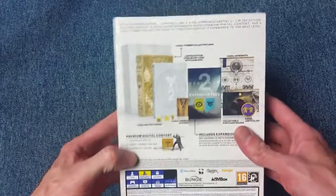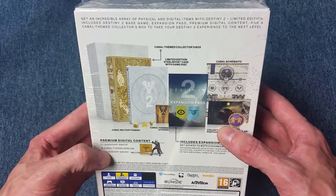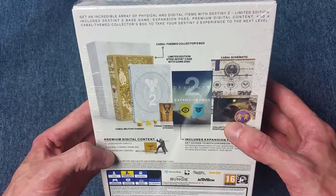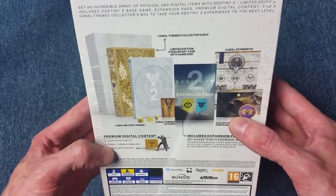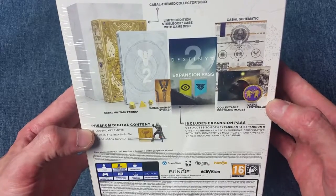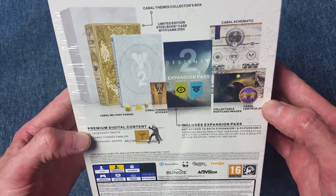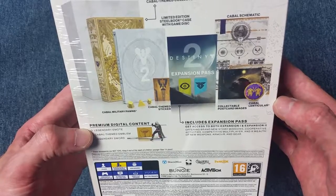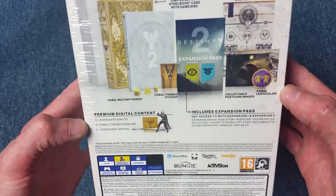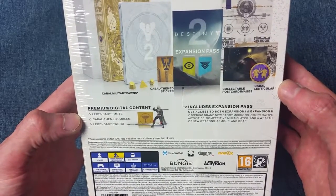Taking a quick look at the back — it says at the top: 'Get an incredible array of physical and digital items with Destiny 2 Limited Edition.' Includes the Destiny 2 base game, expansion pass, premium digital content, and a Cabal-themed collector's box. You get a limited edition steelbook case with game disc, Cabal schematic, Cabal military pawns, Cabal-themed sticker, collectible postcard images, Cabal lenticular, and also premium digital content: legendary emote, Cabal-themed emblem, and legendary sword. Also includes the expansion pass.